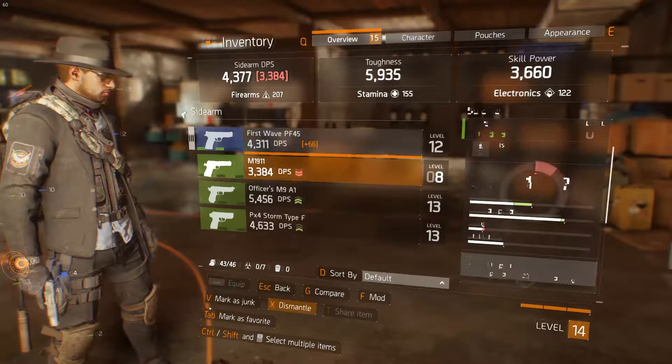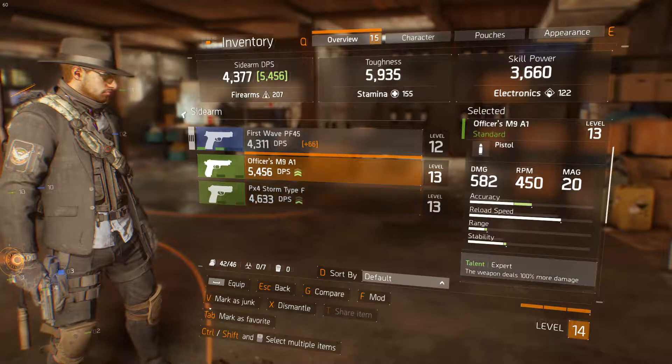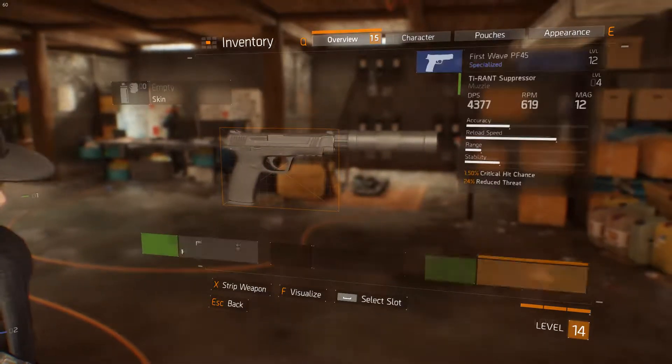Firstly of course this one, and we can maybe dismantle this one. Good, so we got some weapon parts. But in terms of our weapon, it looks like we might be better off by moving that around, so let's actually have a look at the mods that we have got on here.